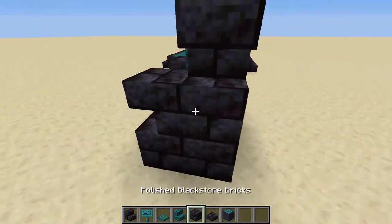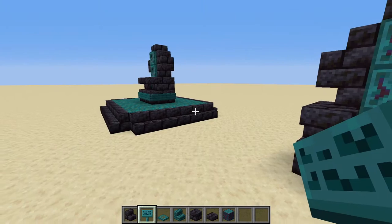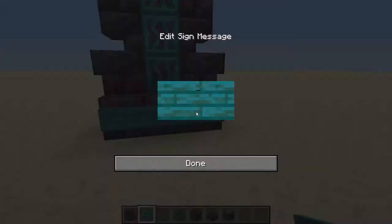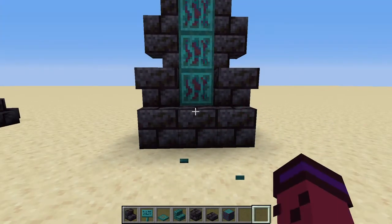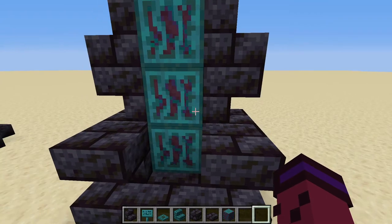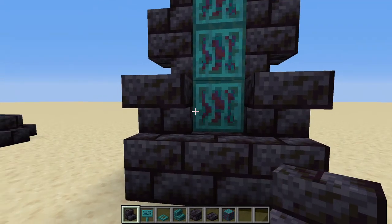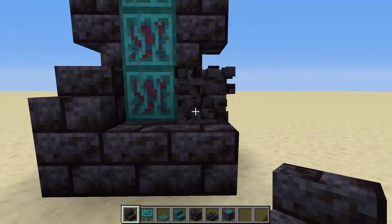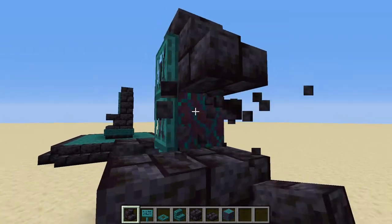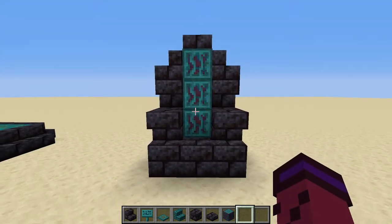Some extra details you can add to it is that you can add these signs around the base. I personally like it with the signs to add the splash of color, but you can add or take away the signs based on how you think it looks. Also, you can add blackstone walls instead of the stairs right here, and it makes it a little bit more detailed. Another great improvement you can make is you can flip these stairs however you want — to look more rounded off, or flip them to face a different direction. All of these designs look great, it's just knowing which one's best for you.